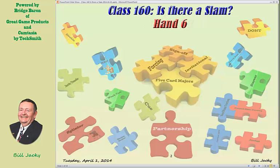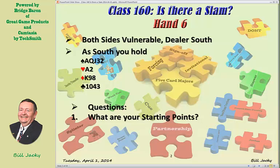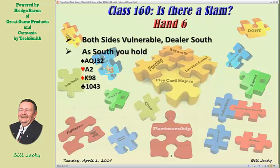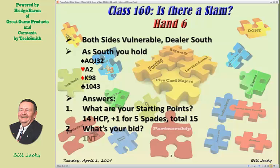Hand 6. Both sides are vulnerable, the dealer is south, and you are south. Your starting points using Bergen count: you have 14 high card points, but you add one for the fifth spade, for a total of 15. You open one no trump. You only have 14 high card points, but the five-card spade suit adds enough points for you to bid one no trump. Many people would open one spade with this hand, but one no trump is a better bid, in my humble opinion.